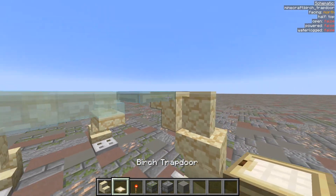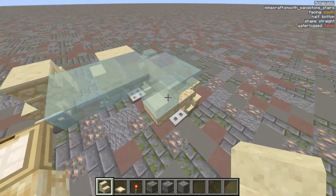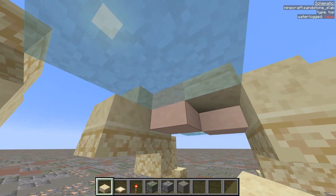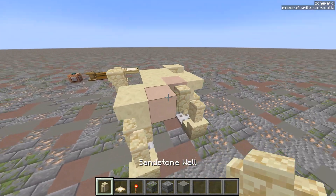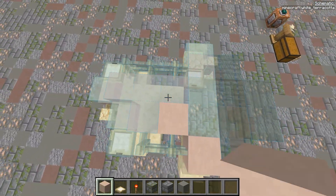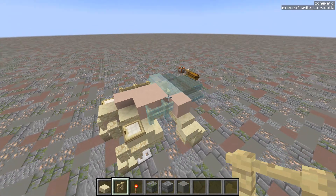Now they're going to start coming together in the middle. This is going to be like the knee, and what I'm building right now is like the top of the leg. Some white terracotta, and then some slabs here on the bottom, and then wall on the back. A whole lot of white terracotta right there, and some birch detail stuff.